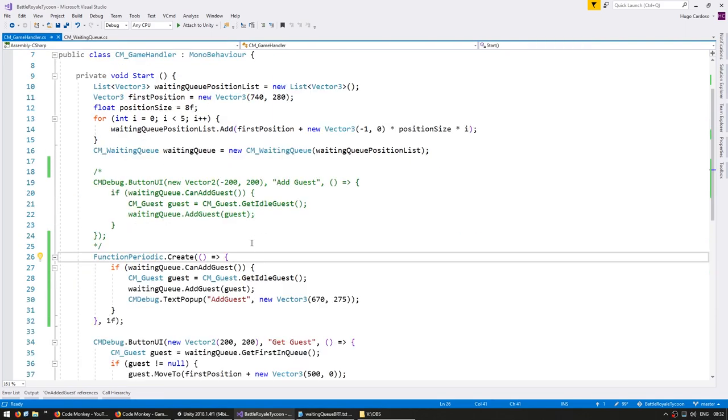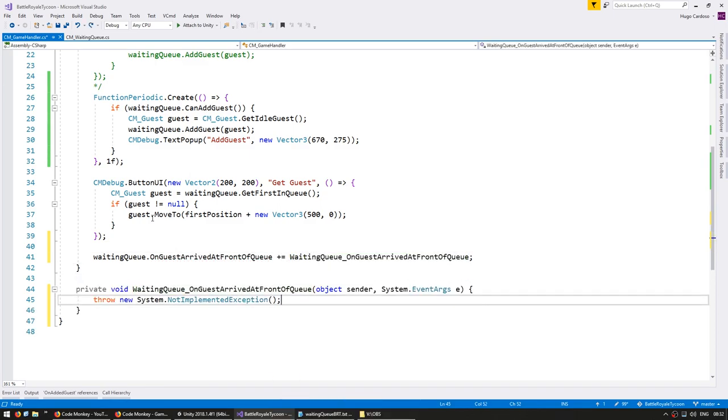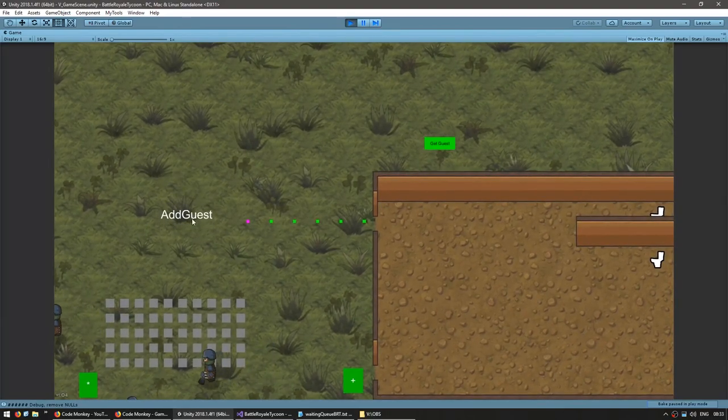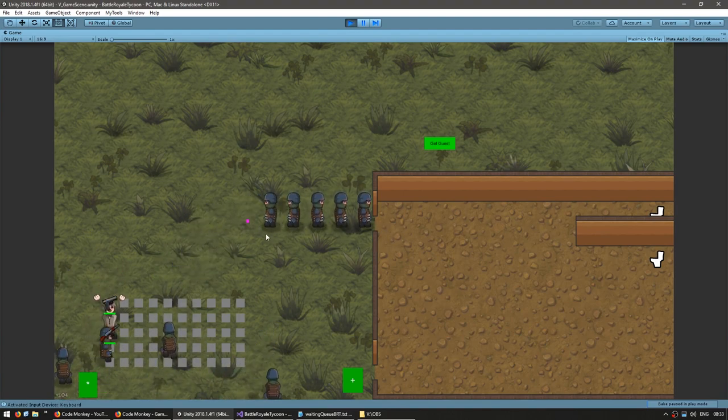Now let's go back into our game handler and subscribe to this event — subscribe to OnGuestArrivedAtFrontOfQueue on the waiting queue. To visualize the event, let's spawn a pop-up like before saying 'on guest arrived', placed on the right side. Now the guests should automatically enter the queue, and when they arrive at the front it should fire this function. Here's the queue automatically getting guests added. When he arrives he triggers OnGuestArrivedAtFront. As you can see the others don't trigger the event when they arrive at their position. Now if I grab this one, this one will move, the other will move forward and fire the event again.